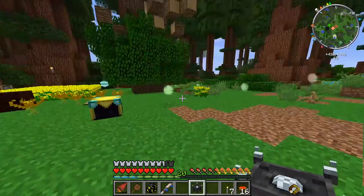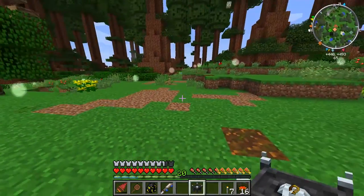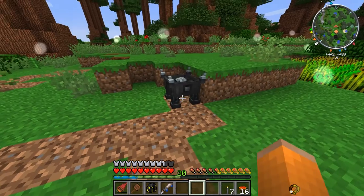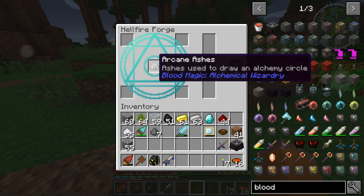We made a hellfire forge a while back, so I'm just going to go ahead and place this right here for now. Just toss some gunpowder, coal, redstone, and some sort of white dye in there, and we get arcane ashes.